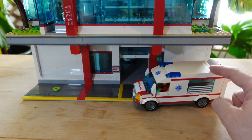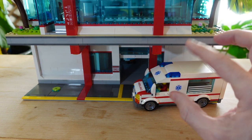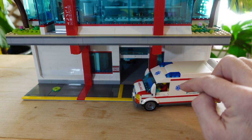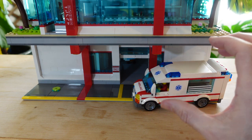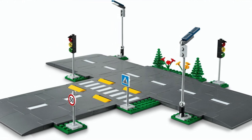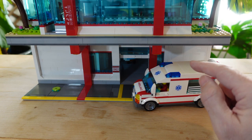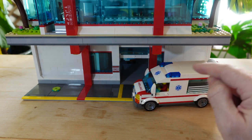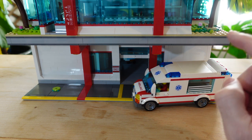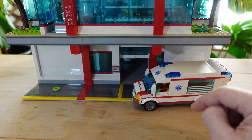The third point: you may be wondering why the ambulance bay is below ground, and that has to do with the futuristic transportation system within Paradisa City. I won't go into details in this video because it would bog things down. In my next video, I'll specifically discuss the new 2021 road plates that are coming out next year and how they're going to work in my Paradisa City, as well as a more in-depth description of how the futuristic transportation systems are going to work. Be sure to subscribe and try out the notification bell so you can watch that video next week.